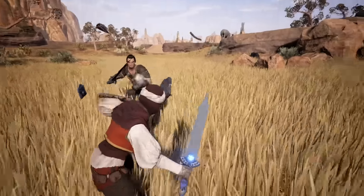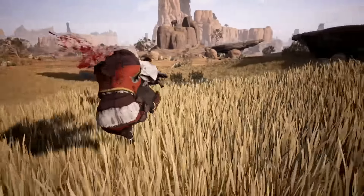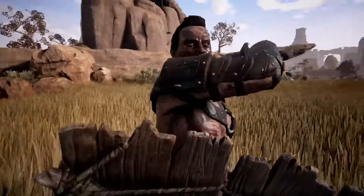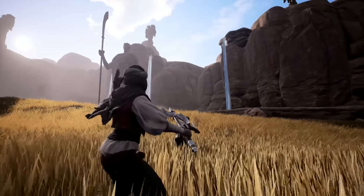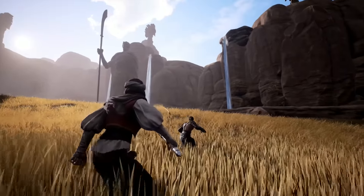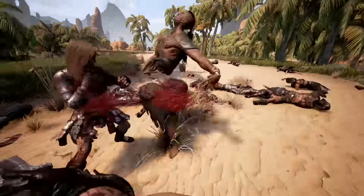In Conan Exiles, we have an action combat system. You can dual-wield weapons, you can use two-handed weapons. With a sword and a shield, you'll be able to block your enemies and force them backwards. Then there's weapons like the throwing axe, the versatile weapons which you can use to swing from your offhand but also throw at a fleeing enemy.